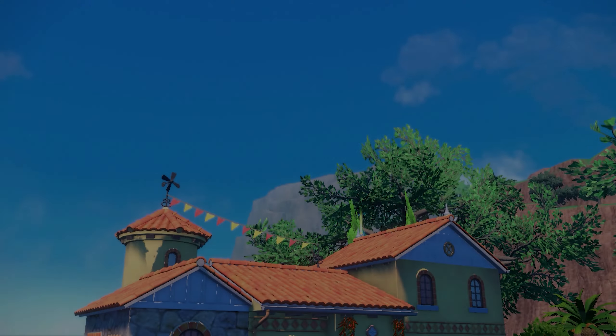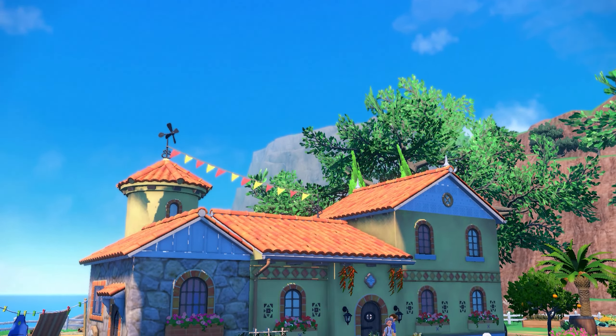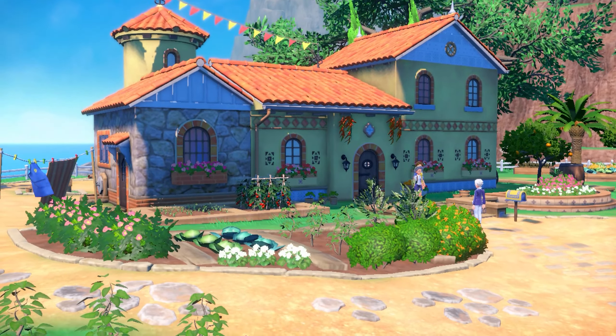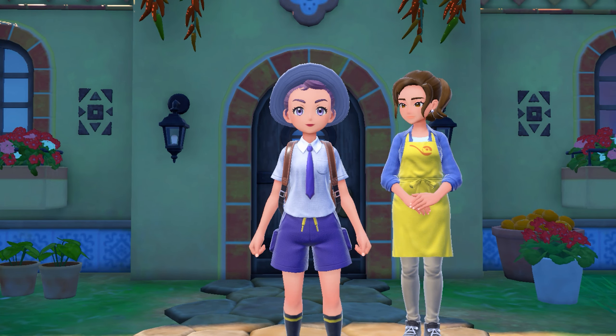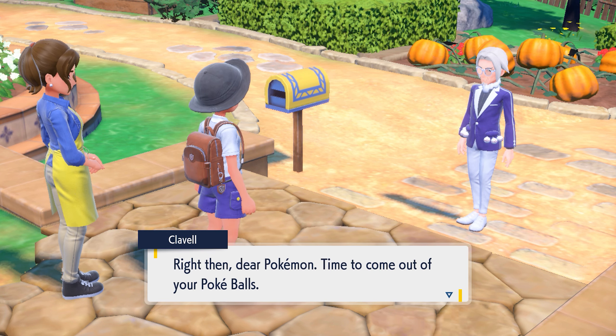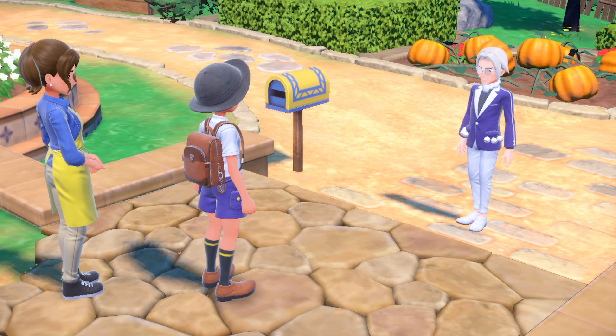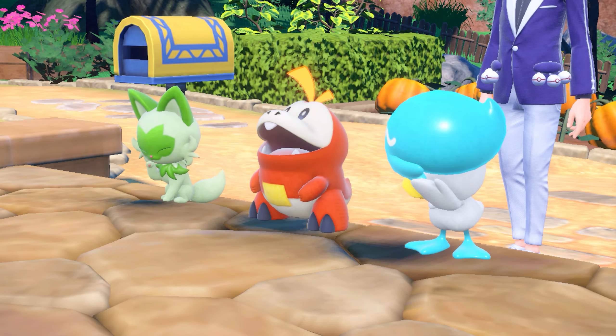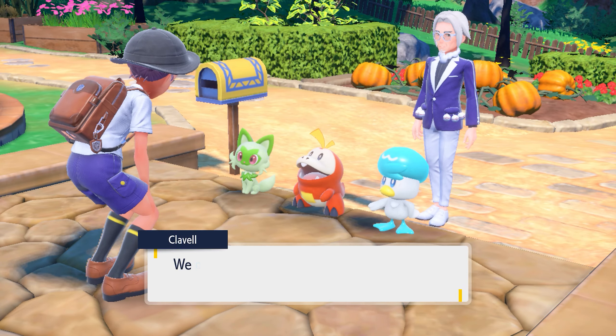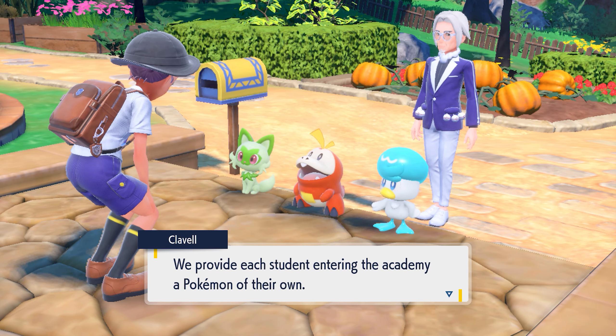I haven't really decided what starter I want yet, so I'm actually not prepared at all for this decision. I know he's going to throw three starters out. Sprigatito is a door — it's one I really wanted. But Quaxly — I really like Quaxly's energy, the sass. I've done water type in Arceus, and fire for Sword and Shield, water for Diamond and Arceus again. So I don't know if I should go water again.